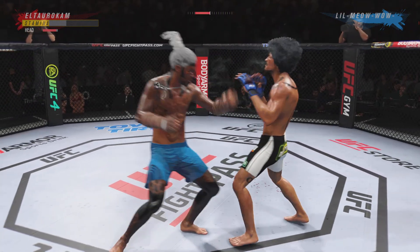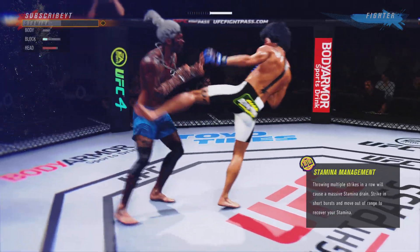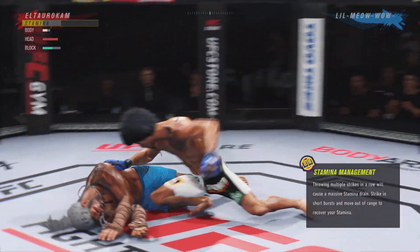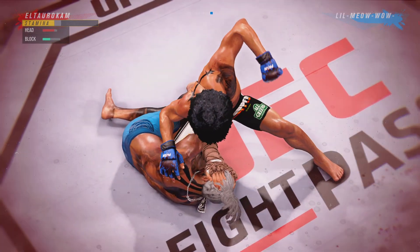Shot to the body — connects there. He hasn't really thrown too many body strikes. Look what that one body shot did, man. Power in the basement. It was placed perfectly. And now he's got his opponent right where he wants him.